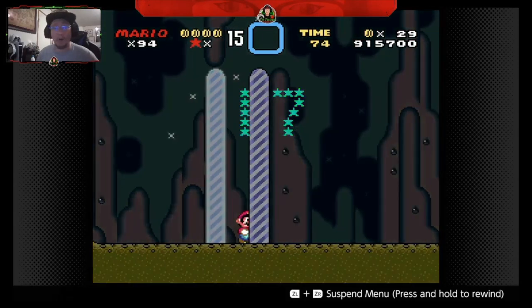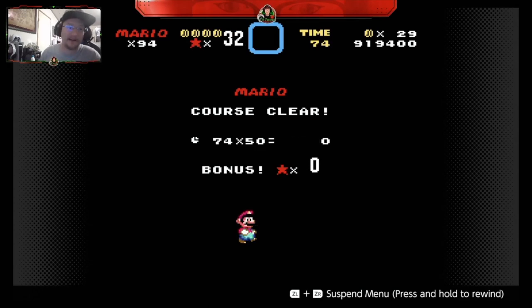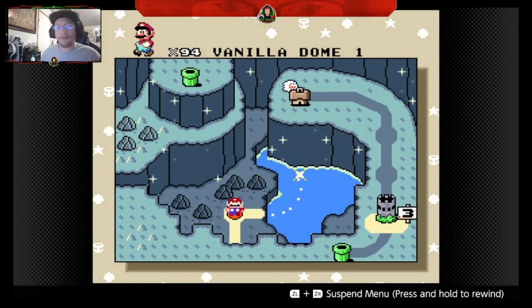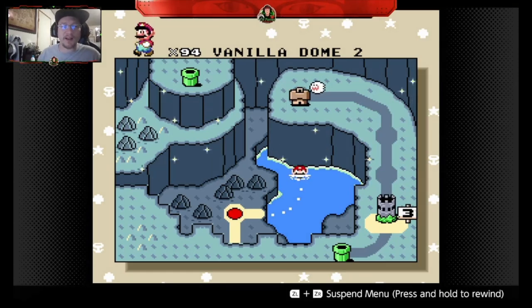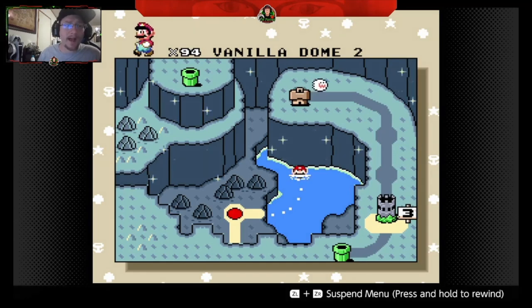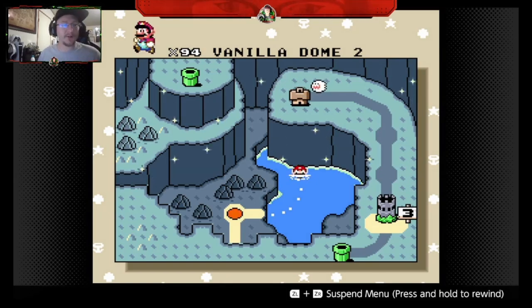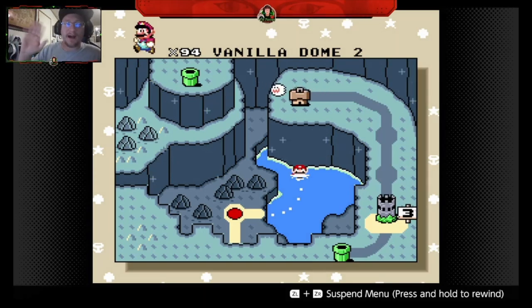Yeah, we made it! Oh my goodness, it's been a long time since I played that level. This is literally my first time playing that level in a very, very long time. We got the regular exit to Vanilla Dome stage one. Thanks for visiting — I hope you had a good time watching me take a little heat from the baddies. Come back and check out Vanilla Dome 2 and also the secret exits for these Vanilla Dome levels in future videos. Please drop me a like and a subscribe, come back and visit me again later. Bye everybody, had a great time!